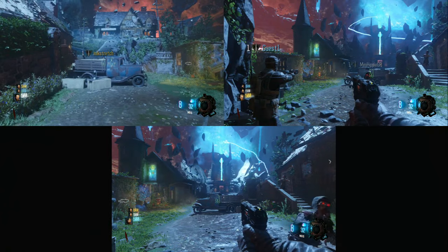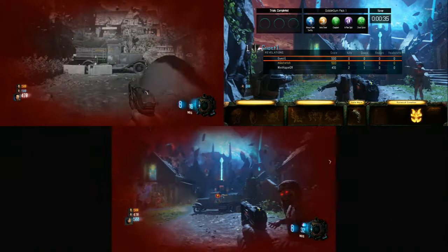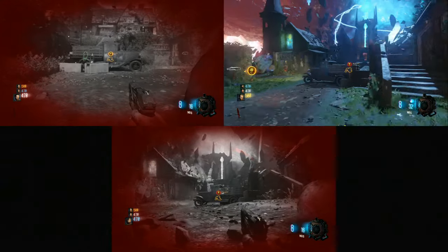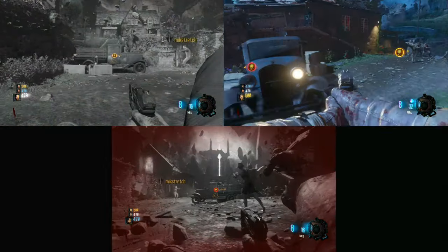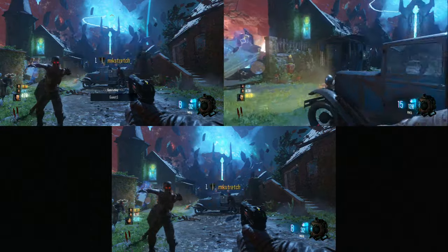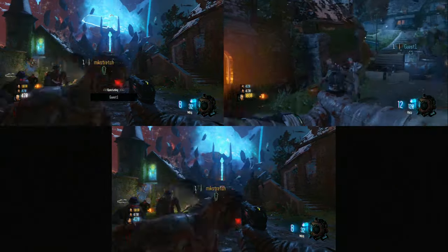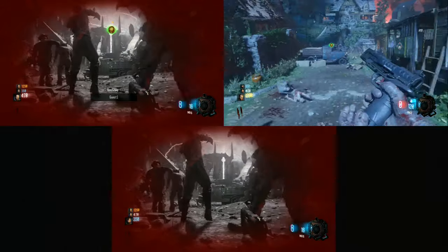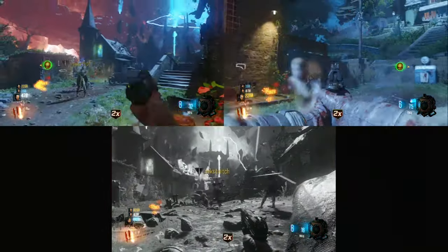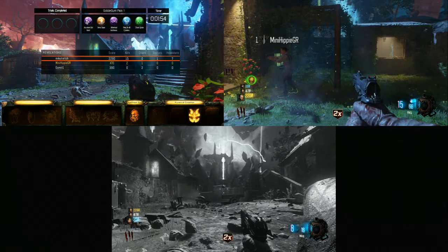Next is the Apothecan Egg. Basically what you want to do is kill yourself — yes, I know it sounds bad, but you want to get downed. It's pretty easy to do in earlier rounds. You want to let yourself bleed out, finish the round, and after the round ends and you come back, you'll spawn in with the Apothecan Egg.